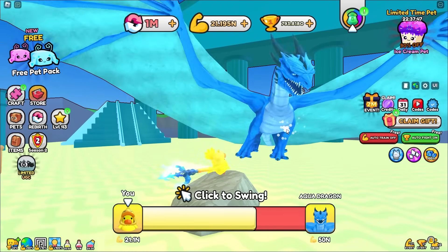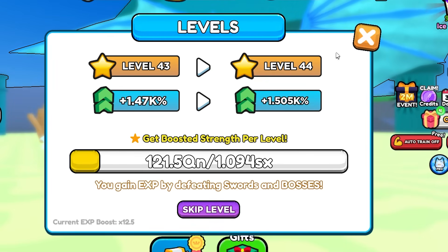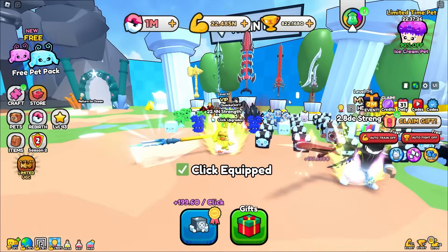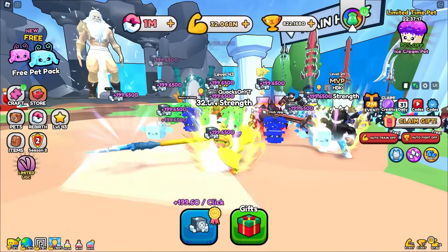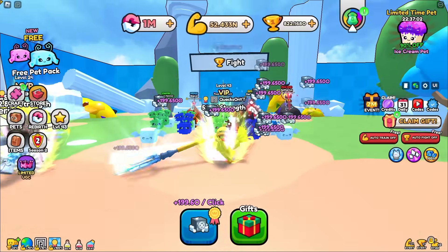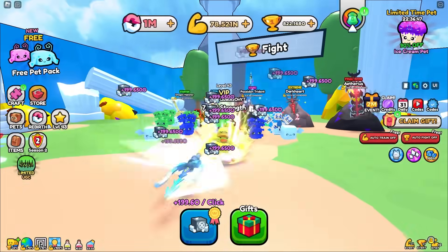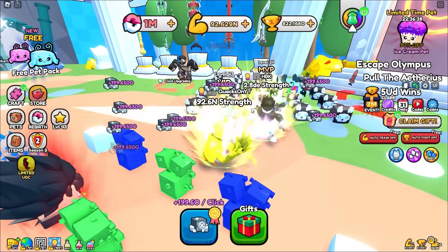We've got back to level 43 but it's taking quite a long time to level up further. Now we're getting 44 per click, and with our upgraded clicker we're getting 200 per click - about 1-2 in per second. I rebirthed, spent Robux, and even then 25 DE is like leaving my PC on for five or six hours which is diabolical. Wait - this kid's only level 24, how does he have so much strength?